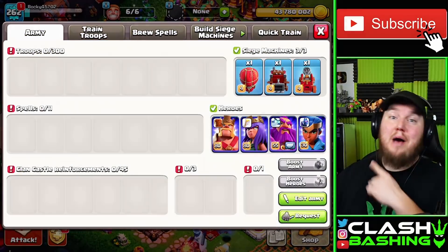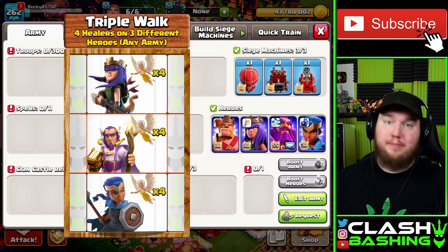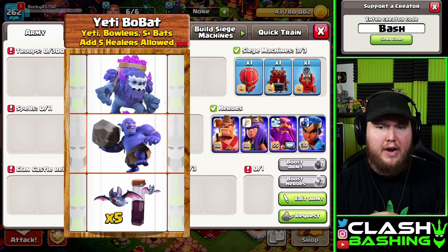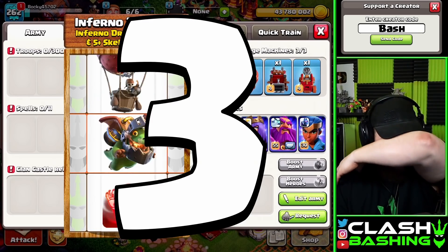Today we're back with Legends League attacks using the random spinner. I'm not picking my armies — the random spinner is picking my armies. Let's hop right into the action with our very first spin: three, two, one, stop!